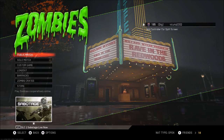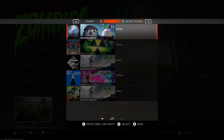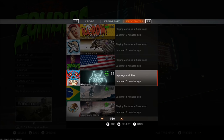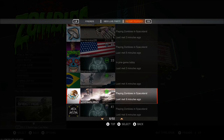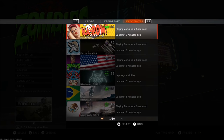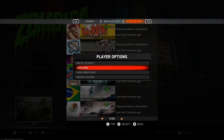Once you pull up the friends tab, you're going to go to the Recent Players section and you're going to look at the first five people there, seeing if they are joinable or not. Make sure they are not in a party — you're looking to see if they are in a Zombies Spaceland game or in a pre-game lobby. Make sure they are joinable; click on their name and when it says Join Game, make sure it is not locked.